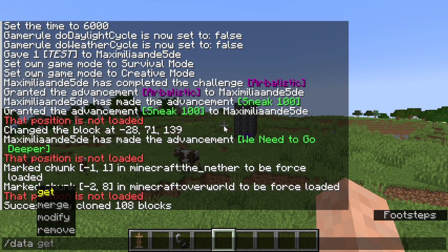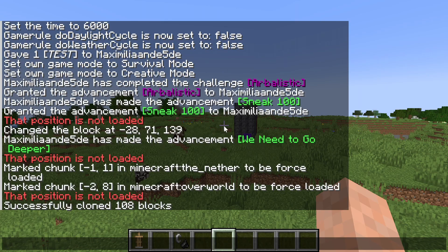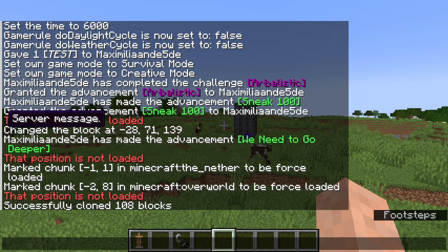Apparently the data command has been changed a little bit as well, although it doesn't seem like it's actually been added yet. You should be able to type slash data string and then either entity, block, or storage and continue the command — but it doesn't seem like that has been implemented yet. I'm not quite sure what it would do, but let me know what you think.